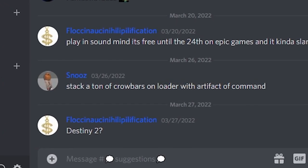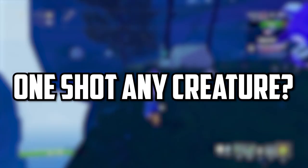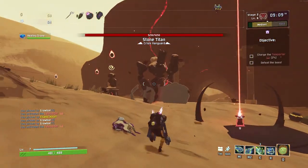I got a message on my Discord saying stack a ton of crowbars on Loader using Artifact of Command, and this sparked my interest. Would we get to a point where we could one-shot just about any creature? What about bosses? It was my goal to find out.